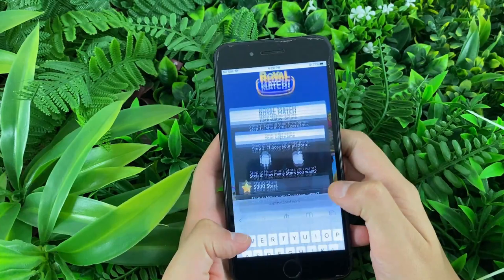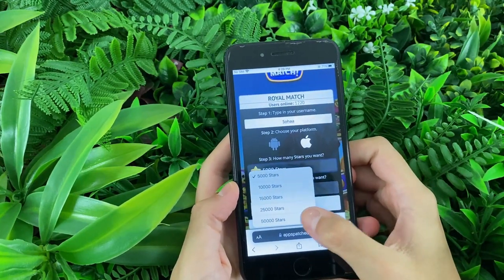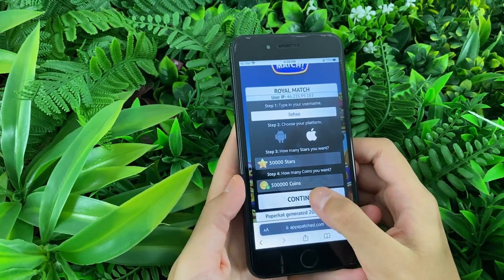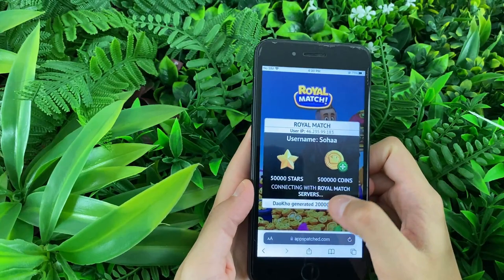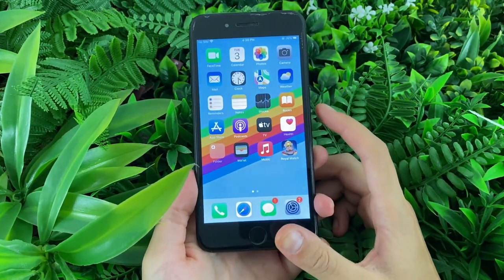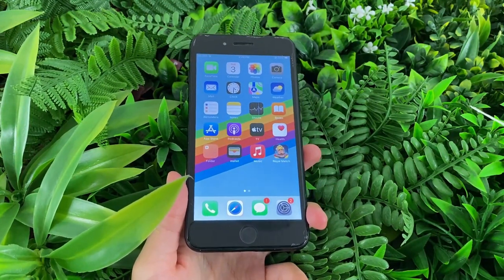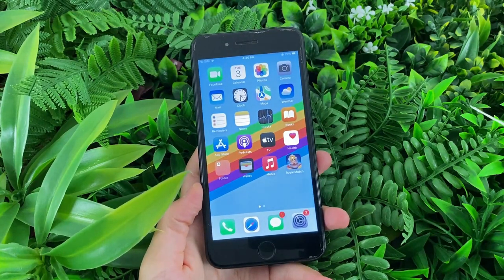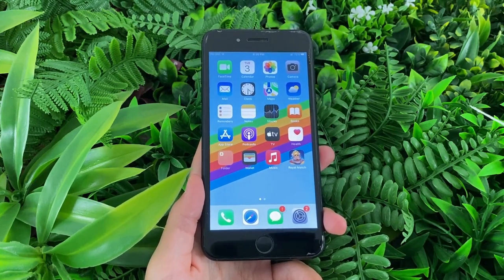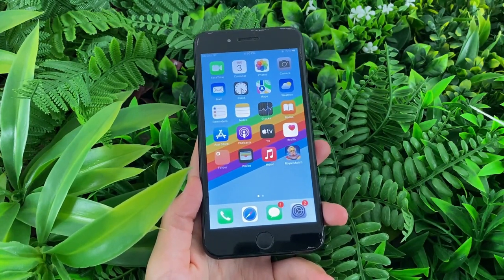Once we get to it, what we need to do is type in the username that we are using within the app, choose the platform that we are using, and then choose the stars and coins that we want to get. Once we're done with that, we need to tap on continue. Then we can see it connecting to the app, finding the record of our username, and adding in the amount that we wanted. Sometimes they might ask you to complete some type of process for them. If they do, make sure you follow each and every step they give you. It is a super simple process. Just make sure you complete it until the end.